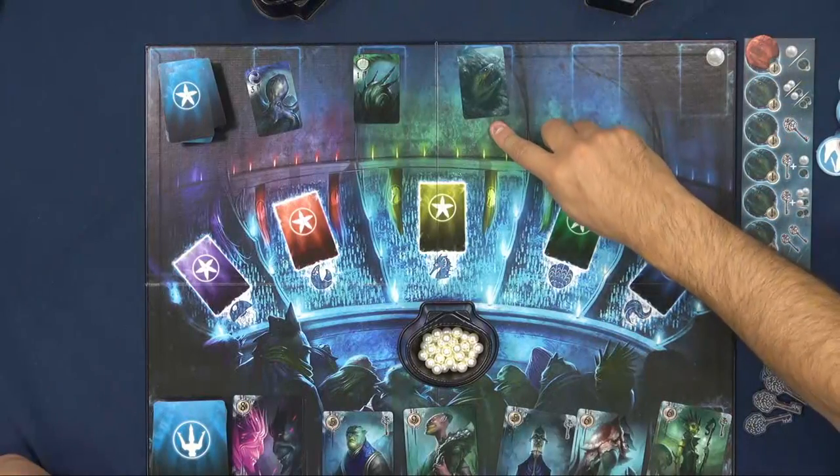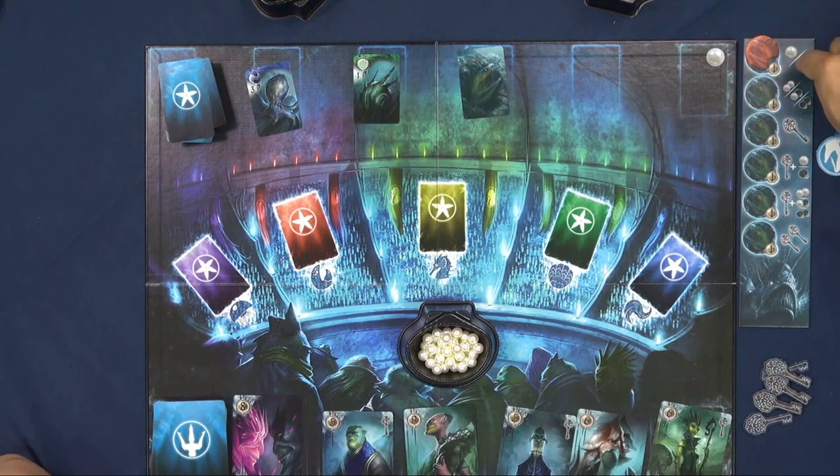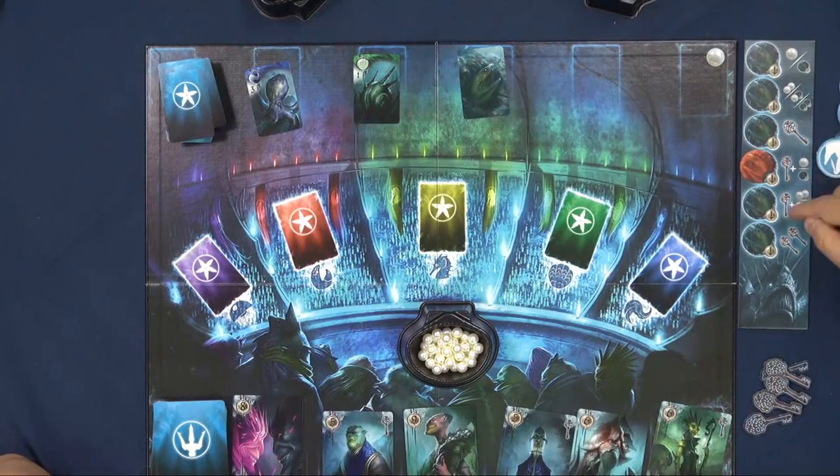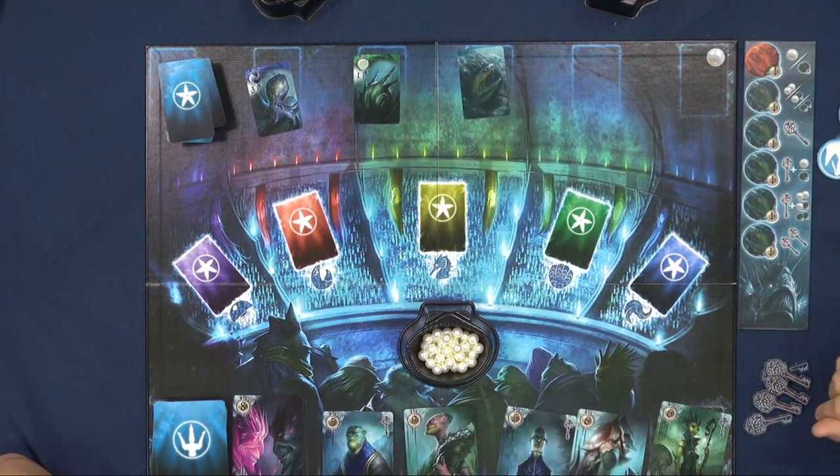If I flip a monster card, I have a choice to fight or to let the monster grow. If I fight the monster, it ends my turn and I get the reward in front of that token — a choice between one pearl or one token — and I win automatically. But if I don't want to fight, the monster token advances, meaning the next person who fights a monster gets a better reward, and a better one. When someone finally fights, the token crashes back down.